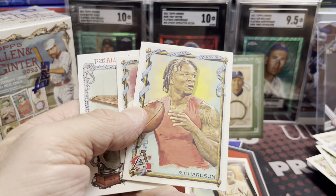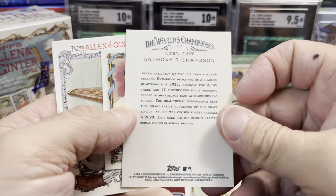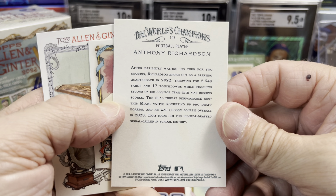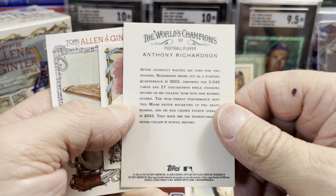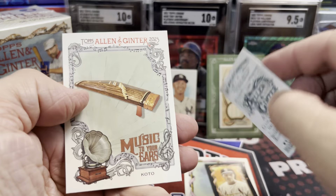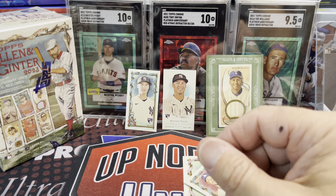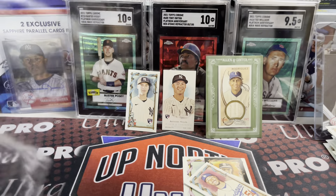I totally screwed up in that last video with the hobby box. Anthony Richardson is the guy I was talking about, and it was Denard Robinson I confused him with. So yeah, I had the wrong guy with the wrong name. Anthony Richardson is the Colts QB I was speaking of. So blaster box number two — let's see what we can find. Blaster box number one was pretty good success overall.